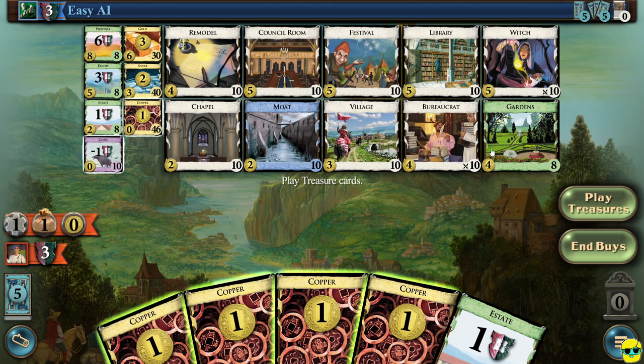Most of the time games are different, which is awesome. Every time you play, there will always be treasure cards and victory point cards. Some of these may change depending on what DLCs you've purchased, but right now we have the base set. If you want to know more about a card, you can mouse over it and right-click it. For example, remodel — it's an action card that costs four money to buy. If I buy this card it goes into my deck, but I don't get to play it the turn I buy it. It goes into my discard pile and next time I draw it, I could use it.